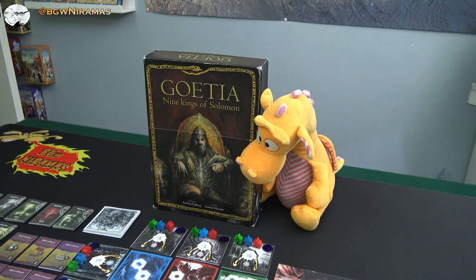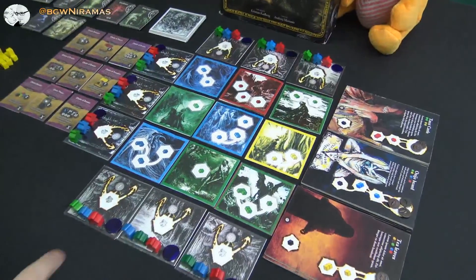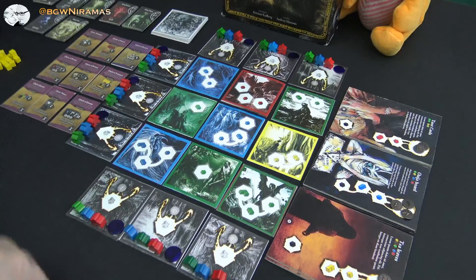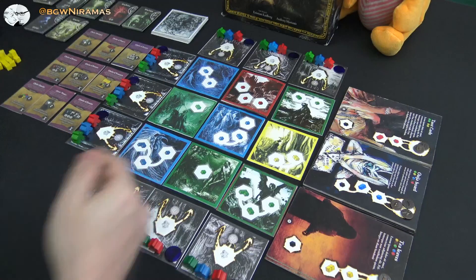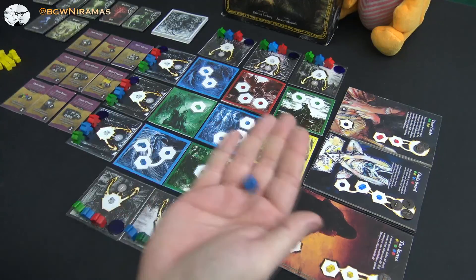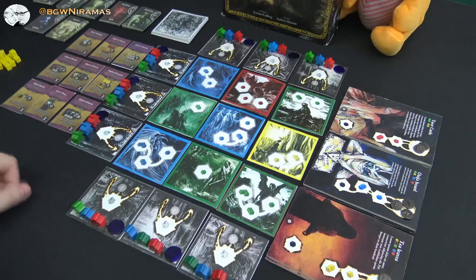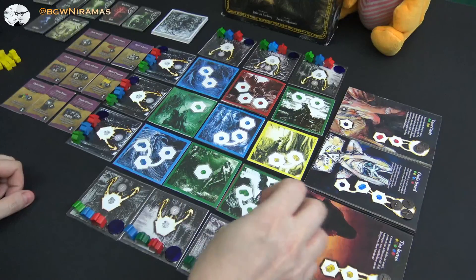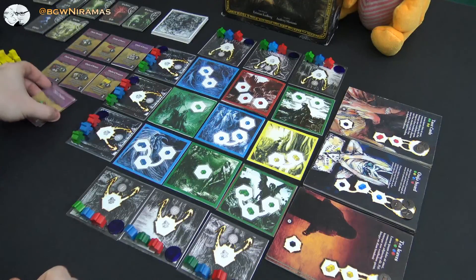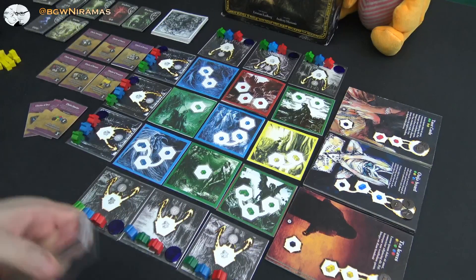In this game we are contacting, conjuring, and worshipping demons to get victory points. To get those points we need to do some worker placement using our meeples — the workers. In the city and the city outskirts we can place our meeples to get more workers and more cubes. You also contact, conjure, and worship these demons to get their powers and strong abilities and points. In the end you want to get the purple cards that will score you a lot of points in your tableau, because this is also a tableau builder.